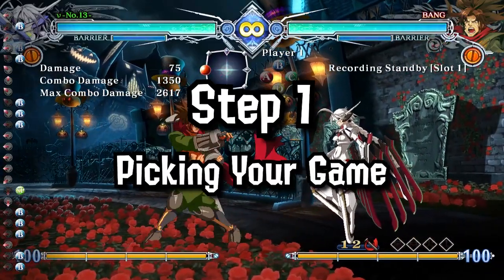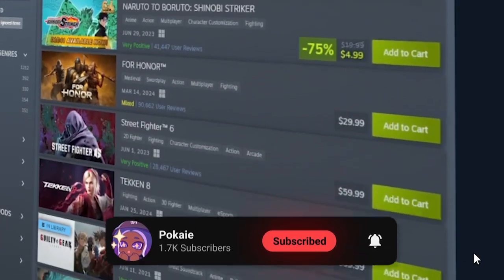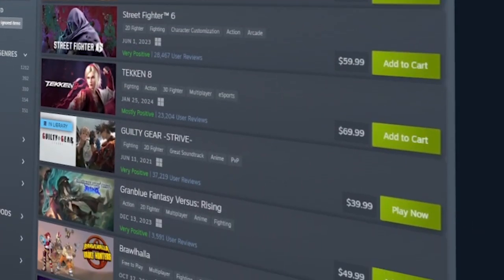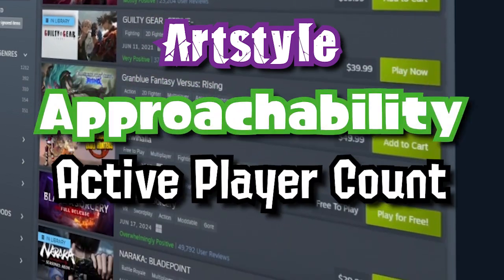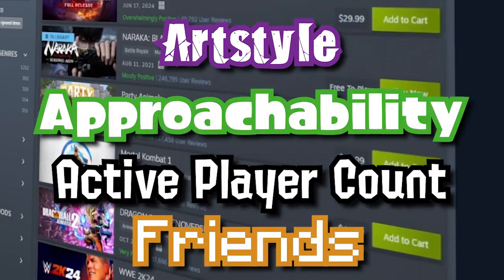So let's start with step 1: picking your game. With so many creative fighting games out there nowadays, it can be pretty damn hard to pin down which one you want to get into. But picking your game based off of art style, approachability, active player count, and how many of your friends own the game can be a pretty good way to help choose.